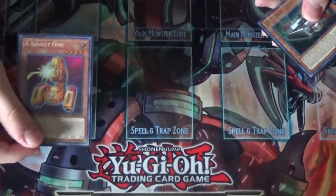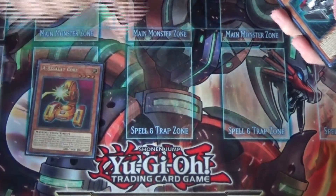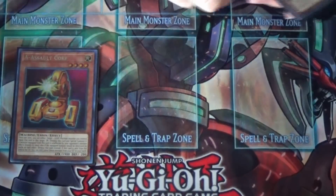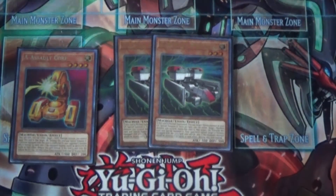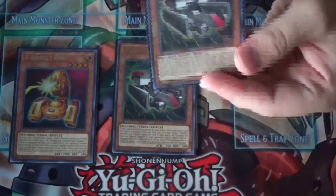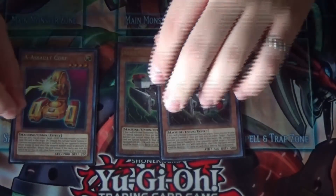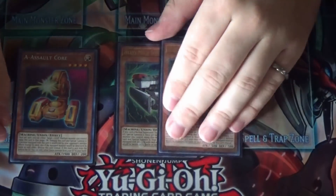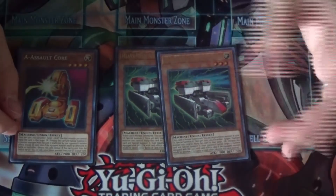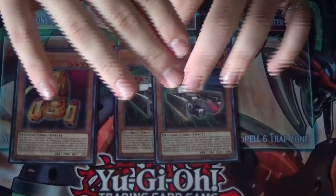We're playing our 1x A, which unless they bring it back to three, means this monster lineup can't get better. A of course recycles your unions. I'm playing two of what I've nicknamed 'Tech Support.' Sadly he's not a level four — if he was level four he'd be perfect for this deck — but when he's normal summoned you get to grab a union from the graveyard and special summon it to the field. He also makes a monster equipped with him untargetable by the opponent.